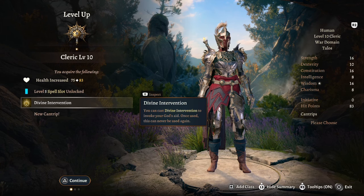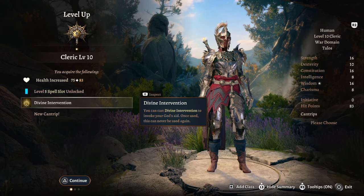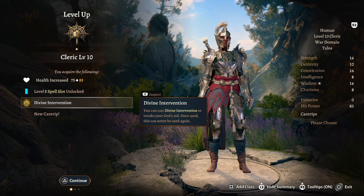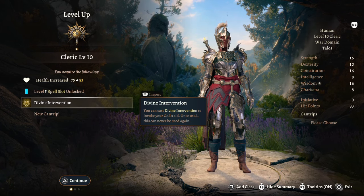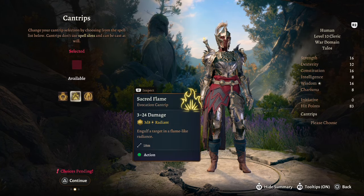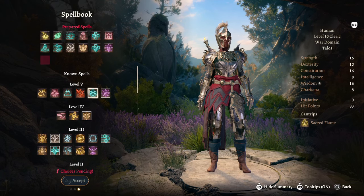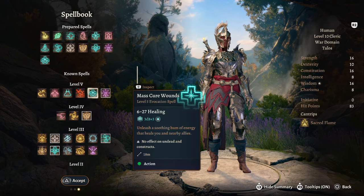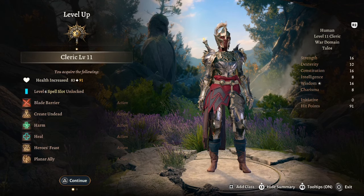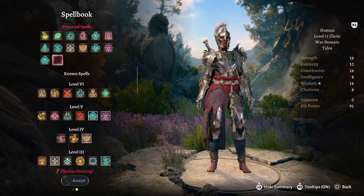At level 10 we get Divine Intervention — this is once per playthrough, so bear that in mind. Once you use it, it is gone for good, so pick the right moment carefully. We also get another cantrip — take Sacred Flame — and one more spell: Mass Cure Wounds.